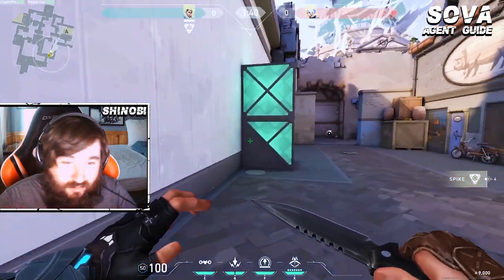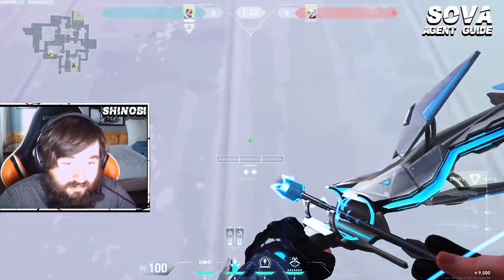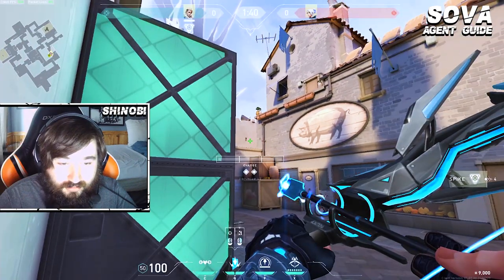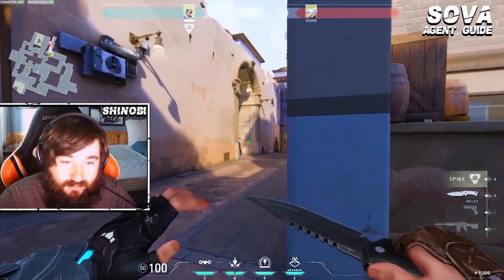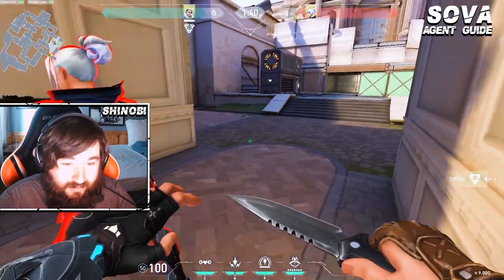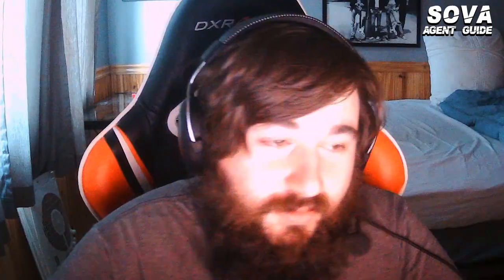One of the things I like to do early round to put some pressure on A is I'll come to this wall here, aim to the right of this hole in the wall. It's two-thirds power, two bounce, and the shock will land right at the entrance. It'll do a lot of damage to anyone trying to push, and it'll also break Cypher trips that they like to set here on the early portion of the round.